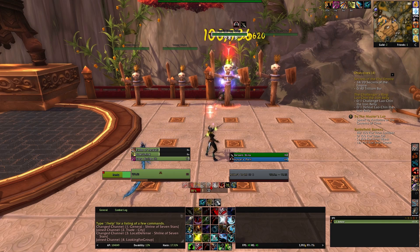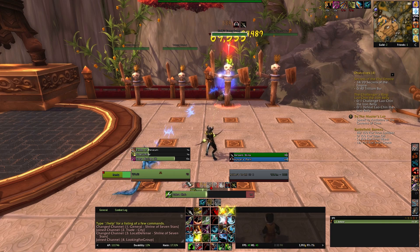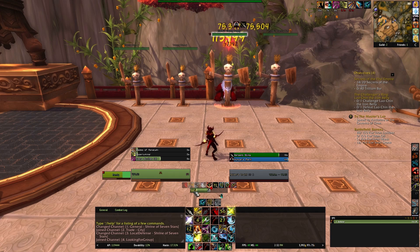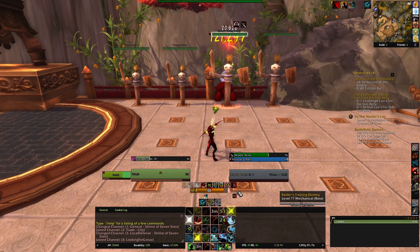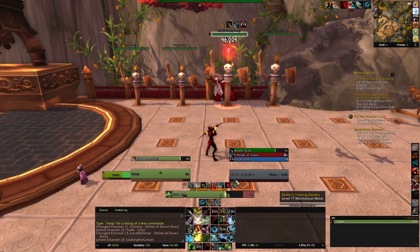Above the hunter bar — sorry, my cast bar is obscuring a little bit — but above the hunter bar you can see my abilities that are off cooldown. They are in a priority order from left to right, with left being the highest priority. As you can see, as a hunter, very damn useful.